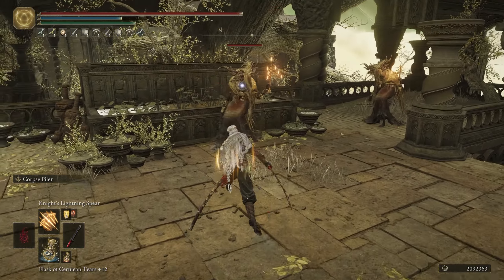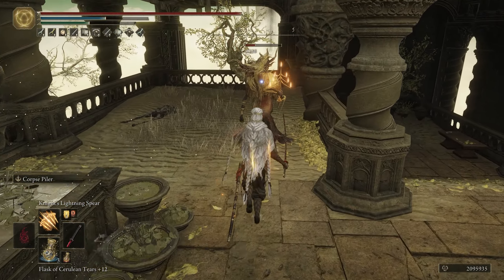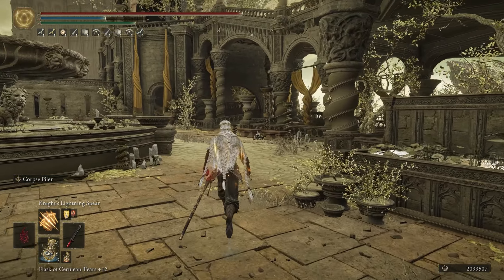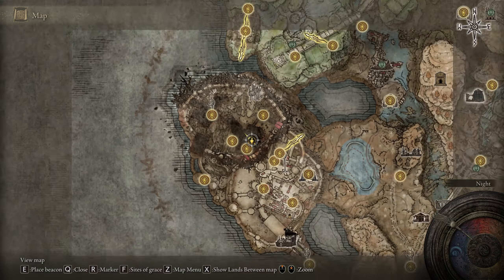Move over to these two on the left, clean them up, and that's the farm. All the Inquisitors do drop the Horn Tender, including the big one. Fast travel to the Grace and repeat until your brain starts to rot.